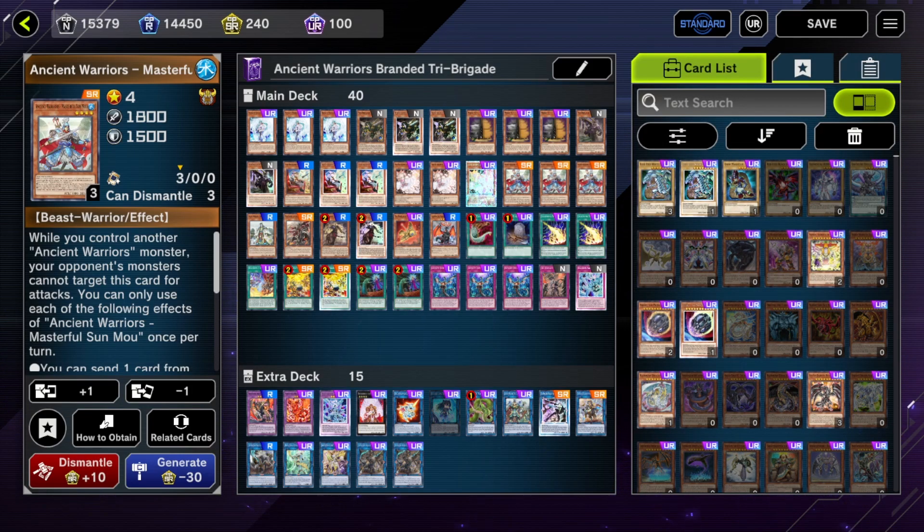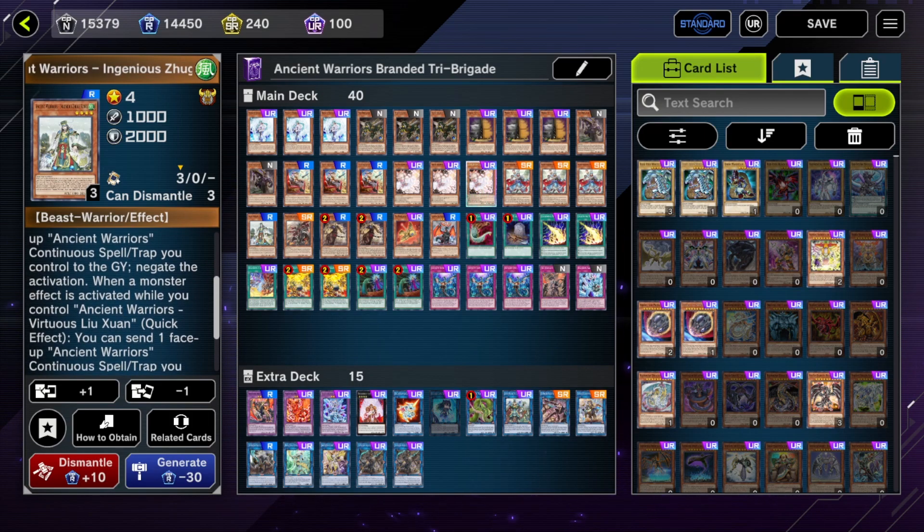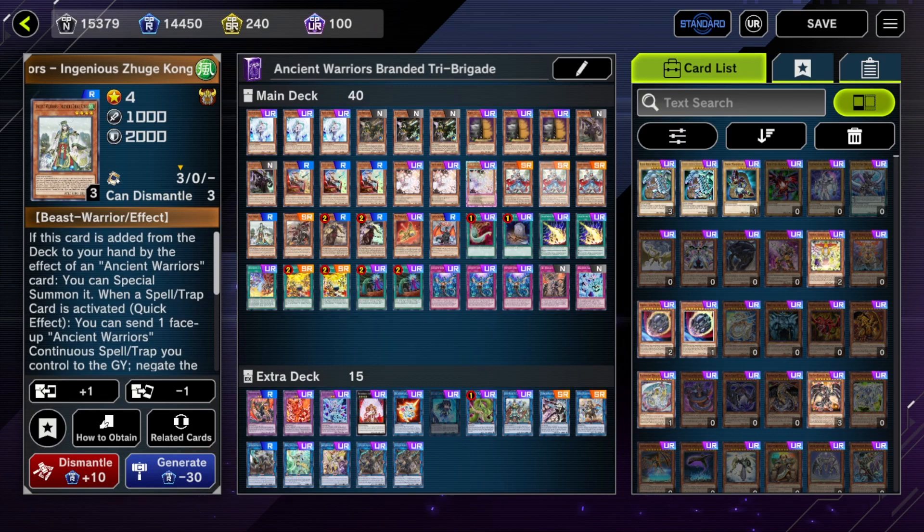The second thing is the Ancient Warrior package applies pressure when going second, in that the effect to bounce when you summon Jugu Kong can out a lot of problem cards in the meta right now.